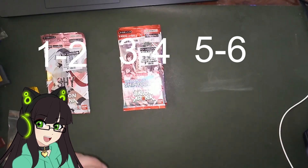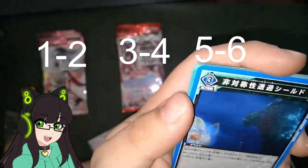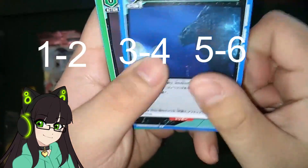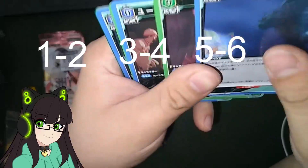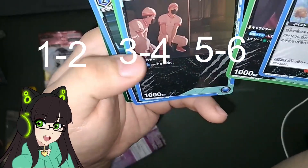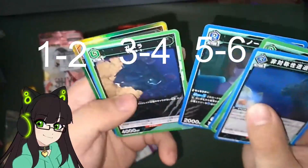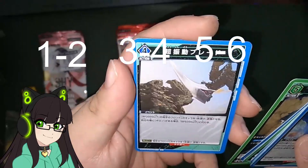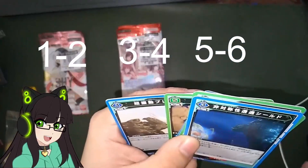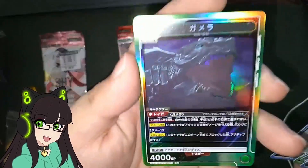Gamera first — do we have a checklist card? No, we don't. I'm not that familiar with how Union Arena works, kind of new to this. Opening: character, another character, another character — I think those with the beep are characters. Oh, it's Gamera himself! Nice. And we got the Gamera holographic rare — that's sick. I'd rather get more Crusade cards, but okay.